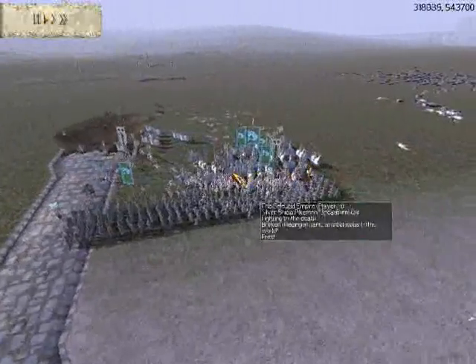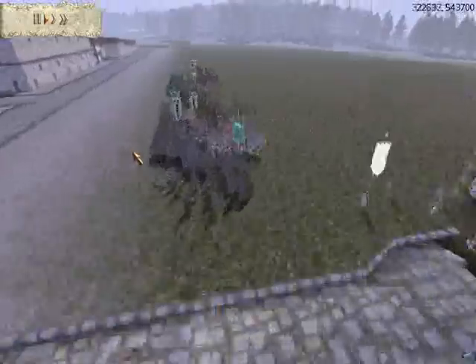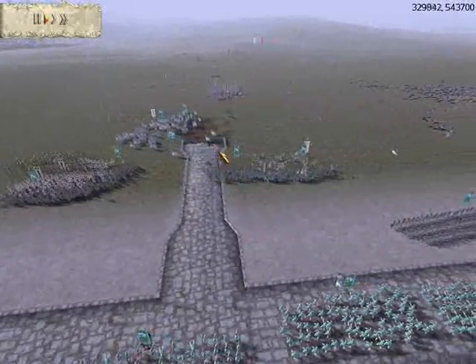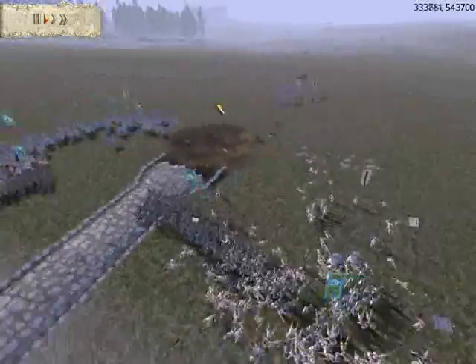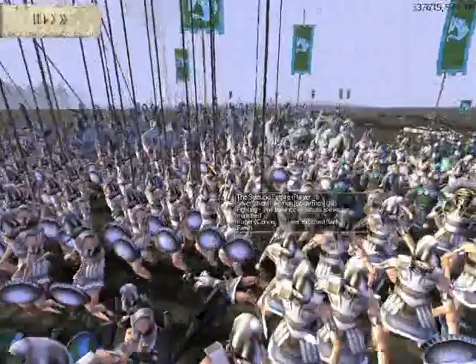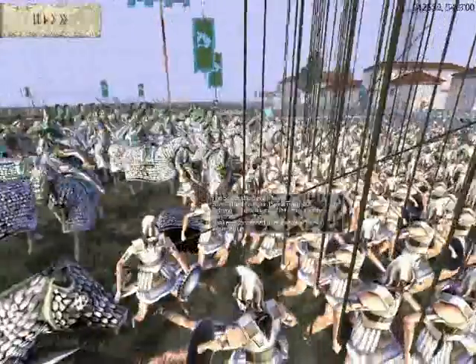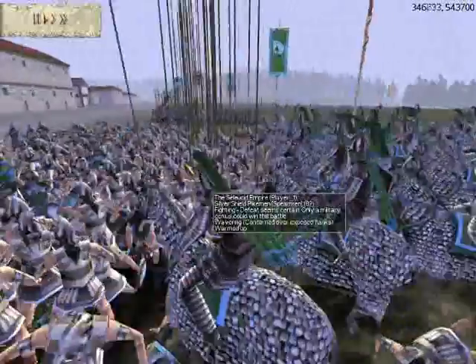But a successful hammer and anvil strike takes out these two units of pikemen. You can also see that glitch happening here to his men and mine. I'm going to be moving these two heavy spearmen forward to engage his legionaries. And I'm going to charge into the rear of this unit of silver shield pikemen. This unit of pikemen should have been turned around, but I'm assuming my opponent's attention was elsewhere at the moment.